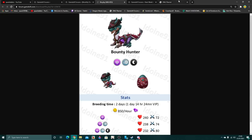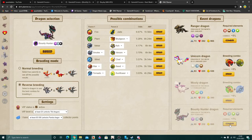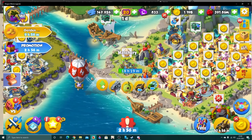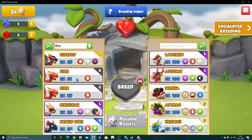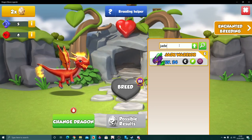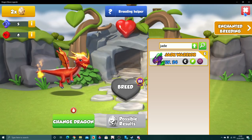For Bounty Hunter there is a super easy combination — pretty much the only one you'll want to use if you have it available — and that's Jade and Fire. If we go to the combo section on the DML planner, Jade and Fire gives a 6.67% chance with an average misbreed time of 1 hour 56 minutes. It's an insanely good combination. In the breeding den, if we pop in Fire and Jade, we'd only have three possible outcomes.